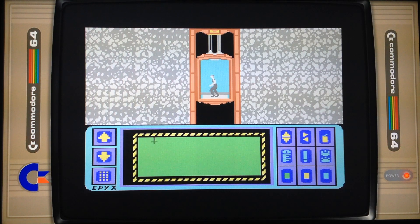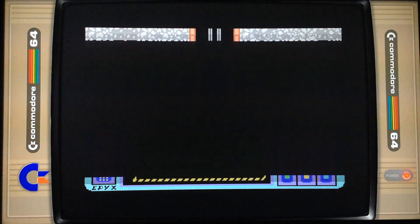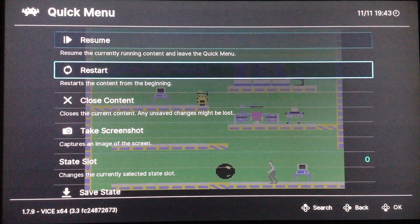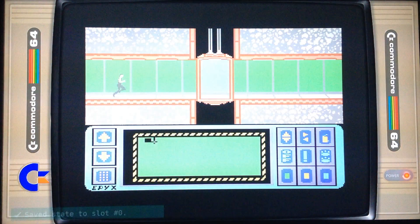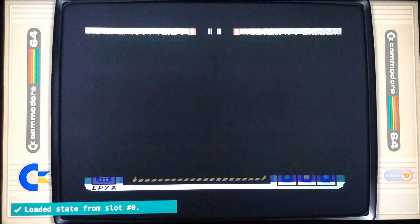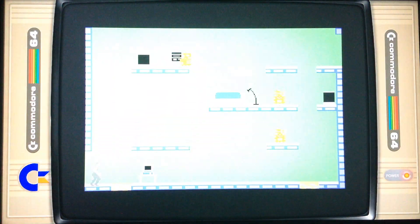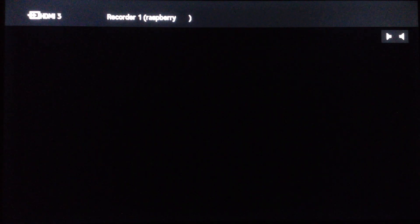Now you have save states, which for Commodore 64 games are a game saver — literally a life saver. If you press Select and a button you enter the RetroArch menu, and you now have the save states option. I've made a save which I can recall with load state. The emulator manages that, not the game itself, and most Commodore 64 games don't allow you to save normally. That means you can finally finish some ultra-hard Commodore 64 games. It's so great!